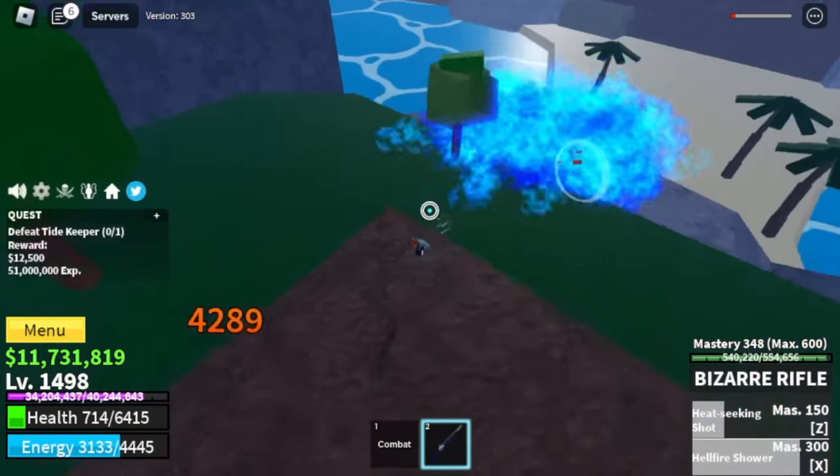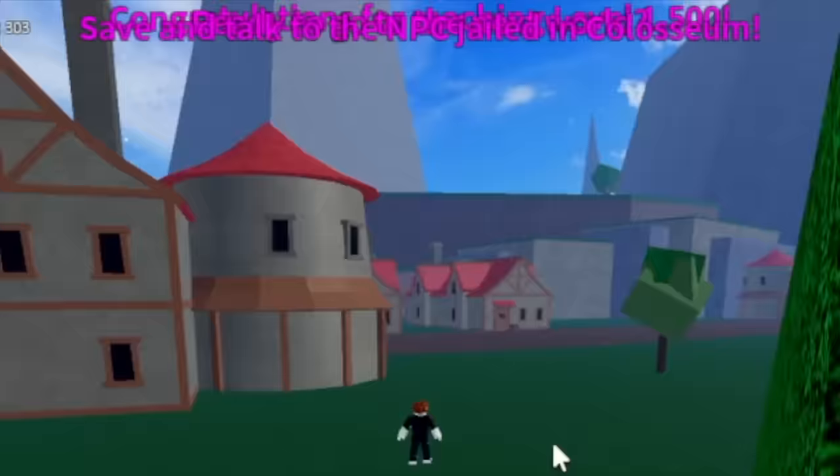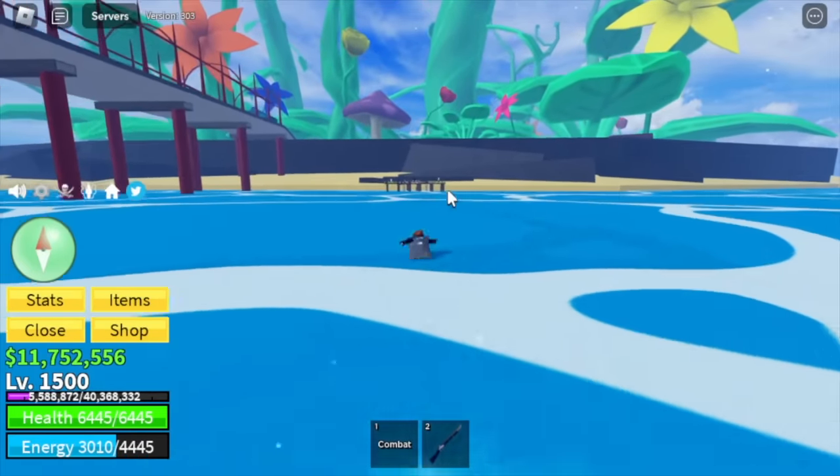It's kinda hard, but this is the fastest way. At level 1,500, make sure to do the Coliseum quest. After that, head to the green zone — and welcome to the third sea!